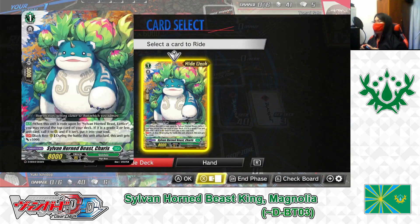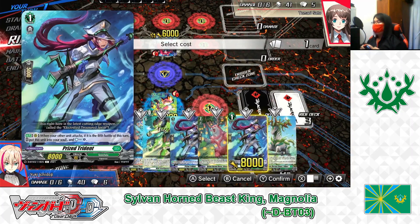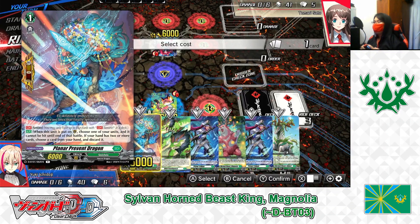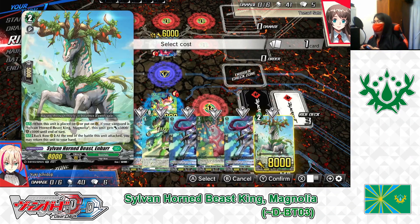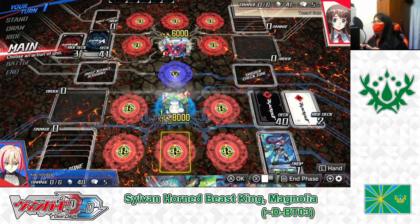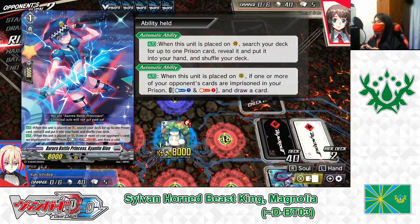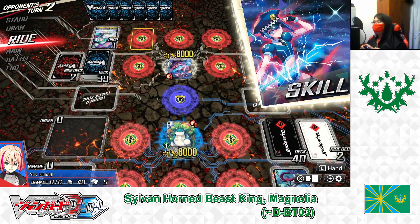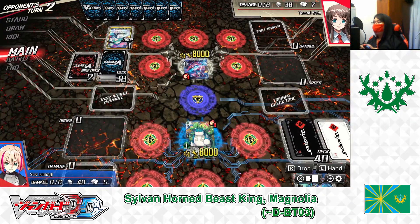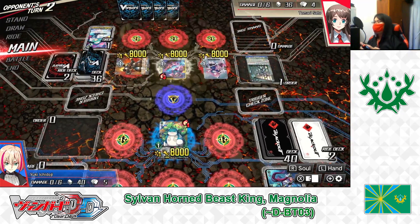My turn. I'm going to ride for my ride deck — Silverhorn Beast Keras. For the ride deck cost, I discard the second copy of Prius Trident from my hand. End of turn. My opponent's turn: she rides Grade 1, Qiyanite Blue, draws a card, discards a Heal Trigger, uses skill to add Galactalus to hand, calls rearguards, rests one to play Galacti Prison, Soul Charging 3.